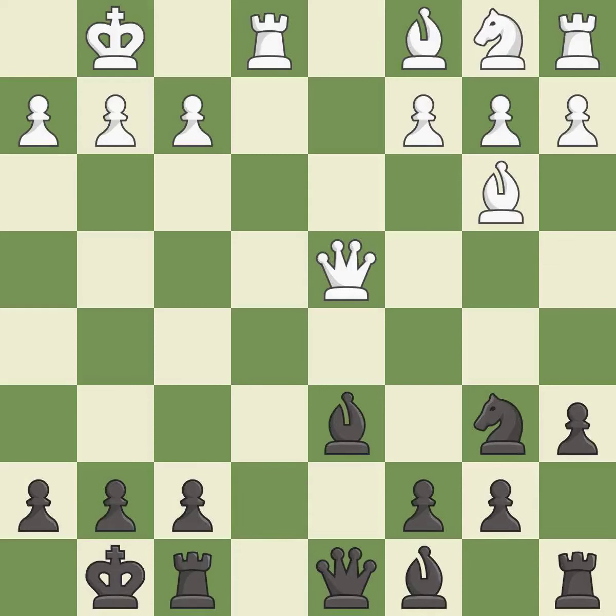Recaptures. This threatens to reveal an attack on a queen while also checking the king — it is excellent. This offers to exchange pieces of equal value. This is the only good move. This stops the opponent from being able to reveal an attack on a queen while also checking the king — it is a great move.